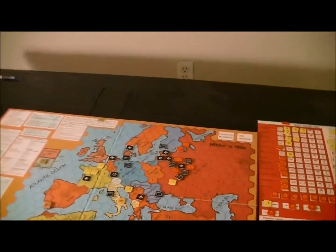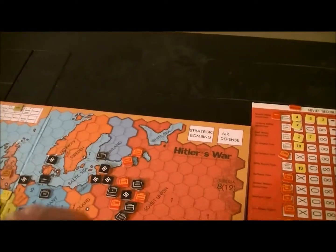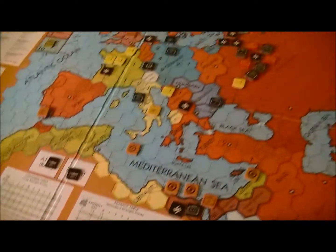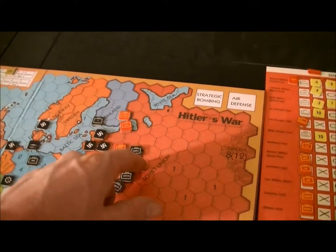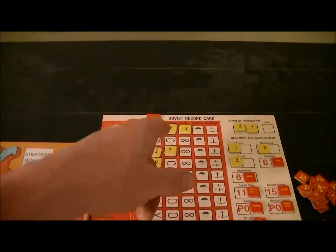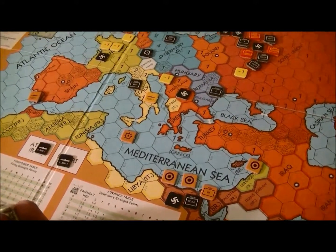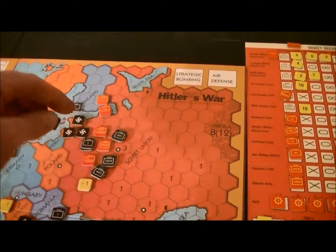My attacks declared are these two against there, this against there, and this against there. Winter's no problem for the Russians. There is no mud in this game, which feels a little funny. Let's start the attacks — the Baltic against one hex: I've got seven armor against a one point — I can go in there. Moscow likewise — I've got only six armor in the Moscow army but against a one pointer with Zhukov, no problem.